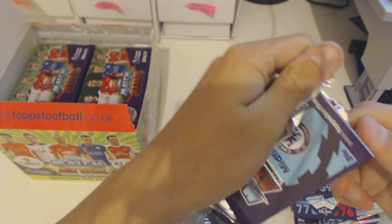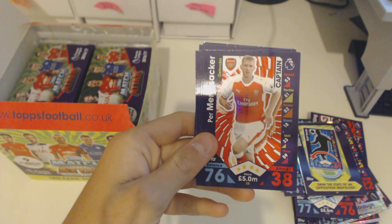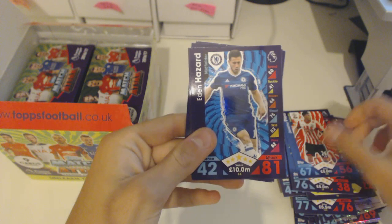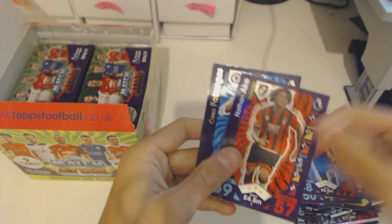Next pack — Crystal Palace badge. With only one insert the code turns around. And look at this nice Tacticard — Per Mutasaka. It seems there are one or two inserts per pack. We've also got Eden Hazard, Ross Barkley, Zaha, Nathan Ake, and Fabregas.